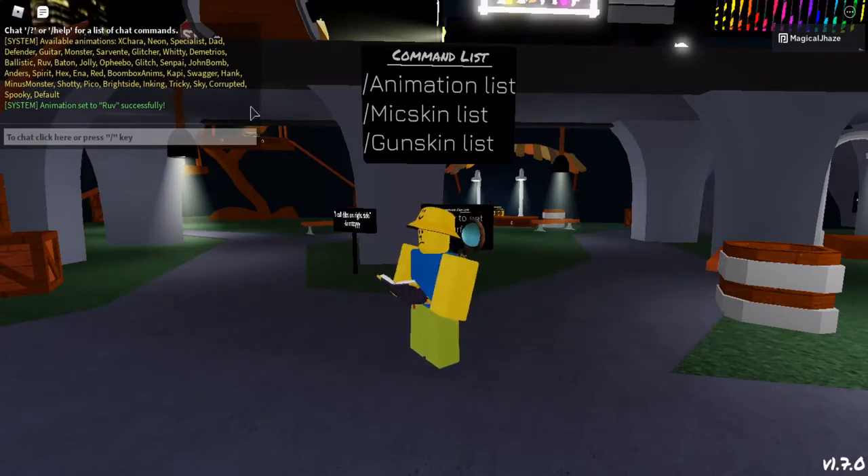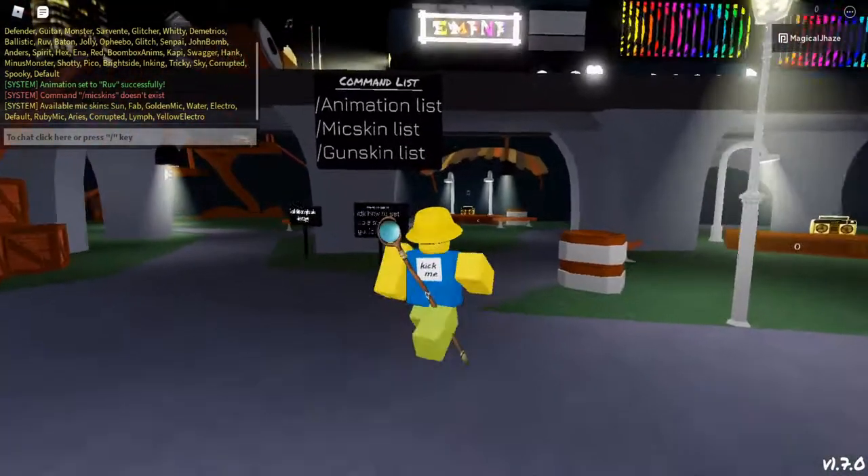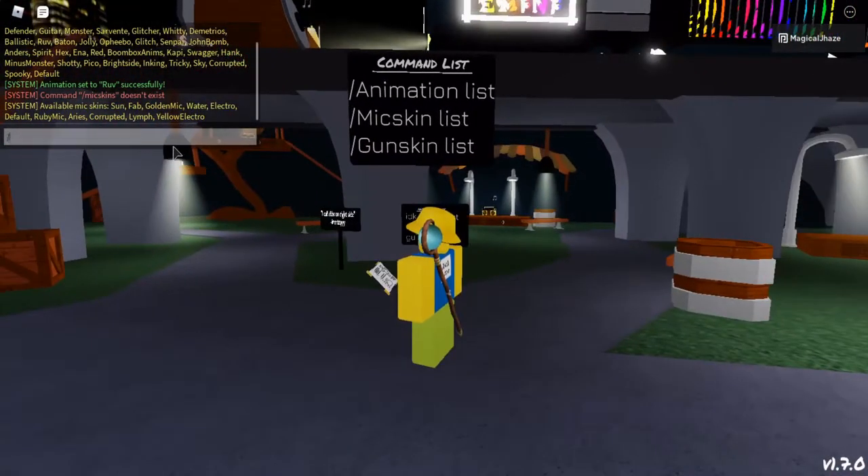If it actually works, the system will tell you 'animation set to [name] successfully.' Same with the mic skins - the mic skin command just gives you a skin for your mic, and the gun skin command just gives you a skin for your guns. You type the list and then whatever you want.